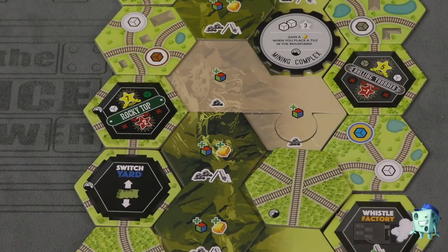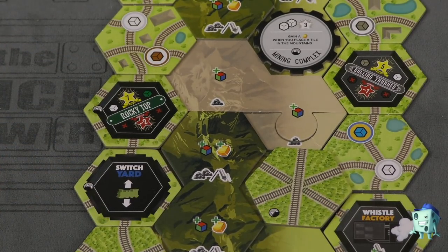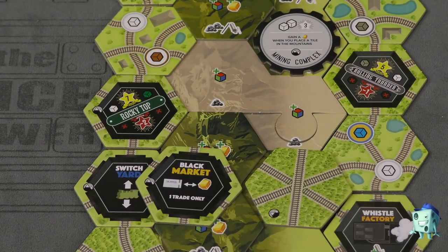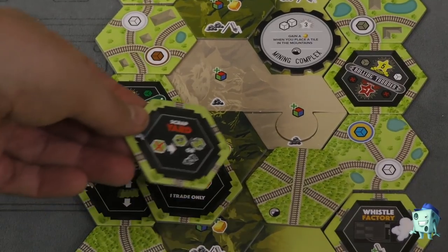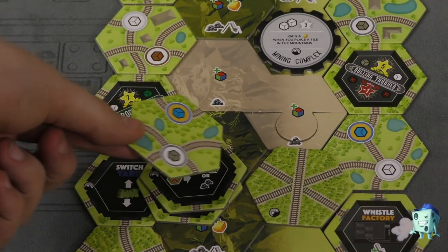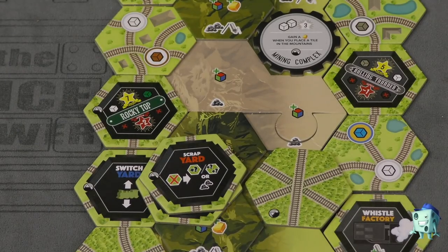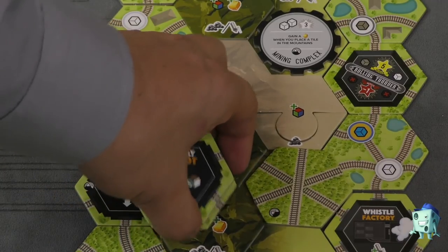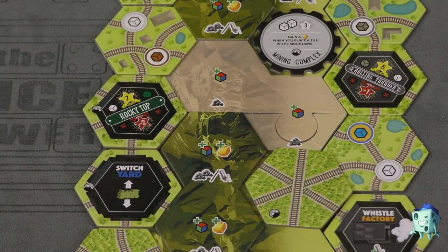There are a couple of other special buildings. The switch yard — when you go there, you can go to any spot in the same column. There's a black market, which lets you trade stock for gold or vice versa. A scrap yard — discard a tile from your hand and get the resources on it or two coal. I really like that. The supply depot gives you a common resource and a coal.